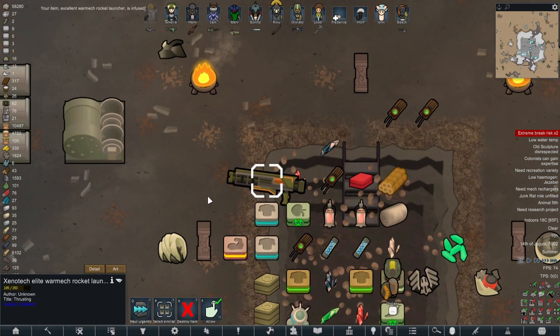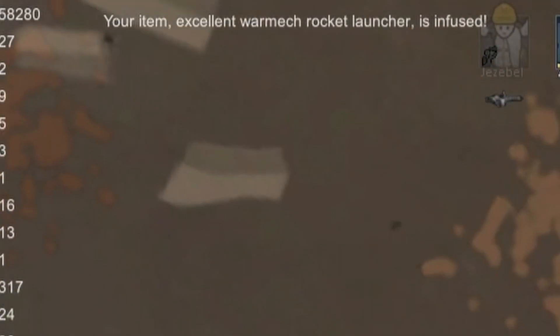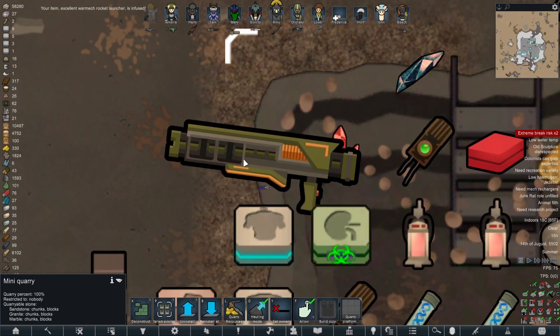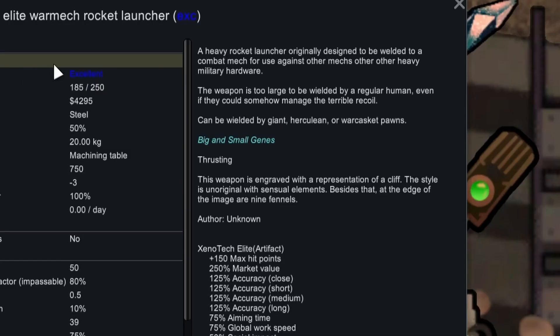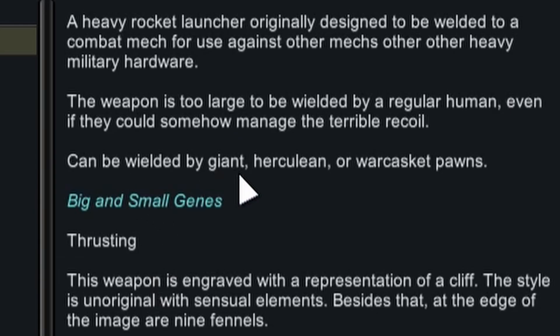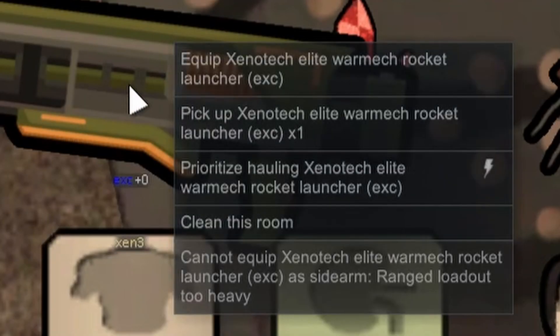We've just mined up a weapon - an excellent warm tech rocket launcher. Look at how big this gun is. I don't think I've ever seen a weapon in RimWorld this size. It can only be wielded by giants, herculean, or war caskets. John, can you equip it? Oh God, he can.